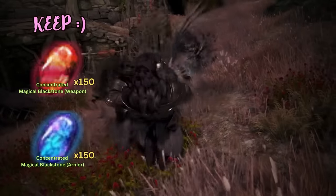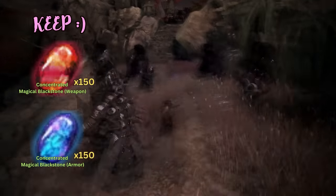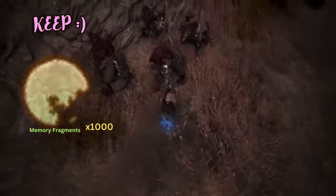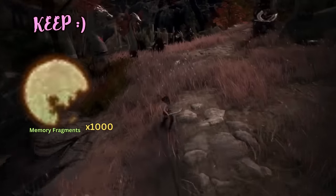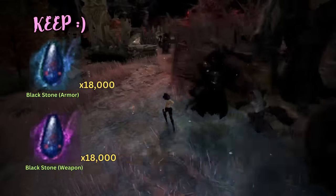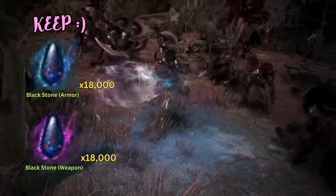The first item is the Concentrated Magical Blackstone — weapon or armour, doesn't matter. Pick one to keep. Do not sell. You will need a total of 150 of these at some point. The second item is Memory Fragments. Do not sell these, and do not use these. You will have to eventually turn in 1,000 Memory Fragments at some point. The third item is the regular Blackstones — armour or weapon. Don't sell these, because you will need a lot of them — roughly around 18,000. Do not use these either, because enchanting is a waste of money.